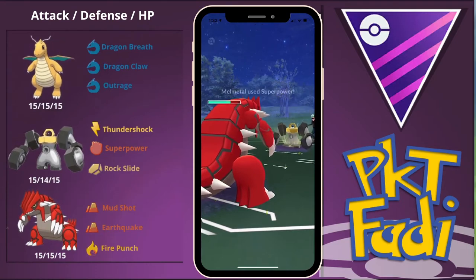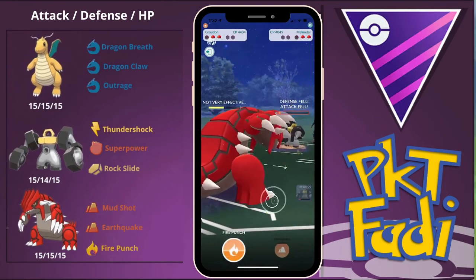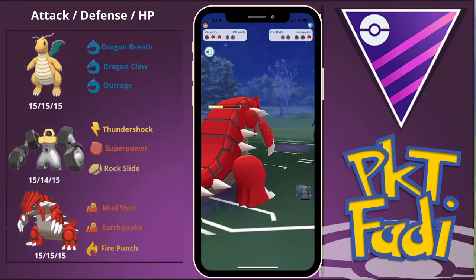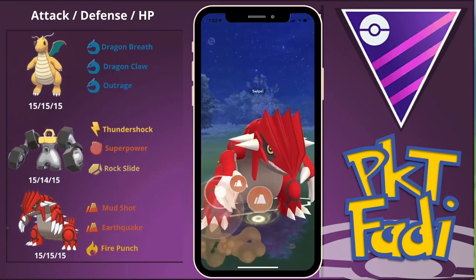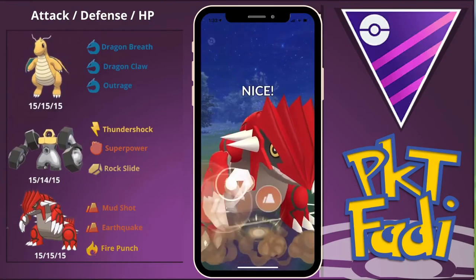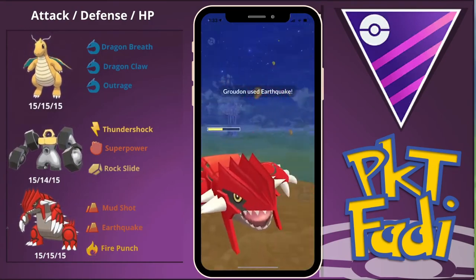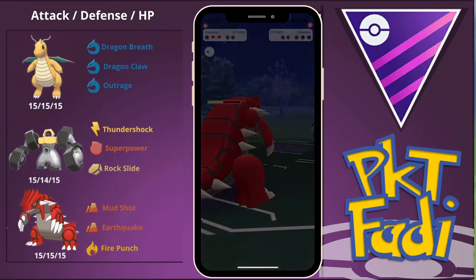I can't remember at this point whether Mewtwo had built up enough for another Psy Strike — they usually do tend to win the move advantage and go first. So we go for an Earthquake, and we are able to land it. My opponent's Mewtwo did not build up enough energy for another Psy Strike, and this is definitely enough to take it down. We win that game with no problem — though I think this was the closest game where I was genuinely worried about losing.